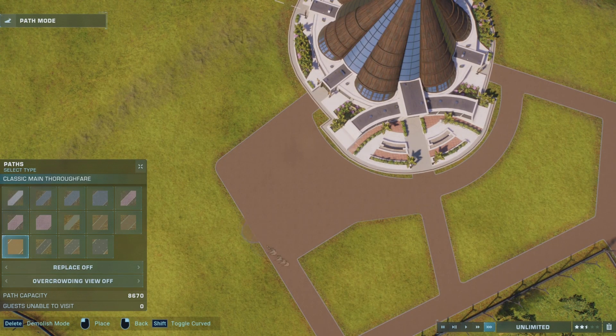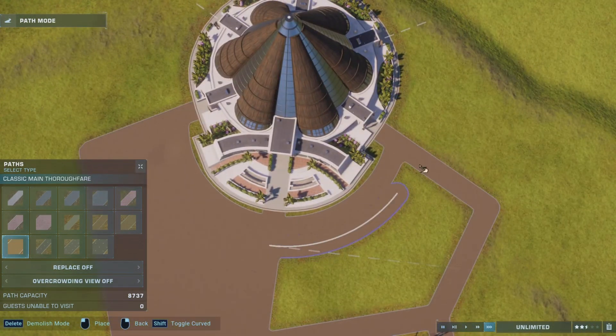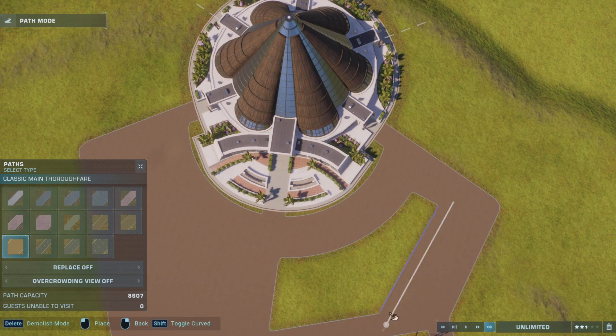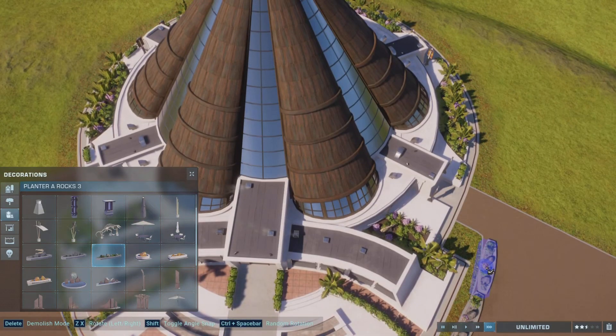The only thing I'm finding out now that I'm going to be struggling with in this park is how to connect things from each other — how to connect one attraction from the other with a path and make it look good. So expect me to be brainstorming over that for the next few episodes.